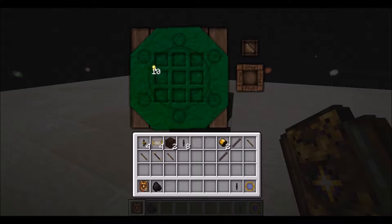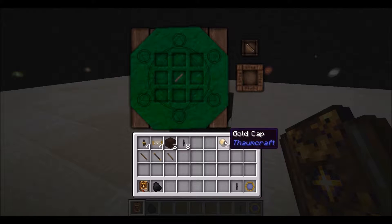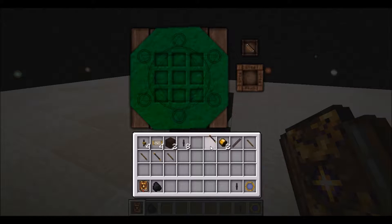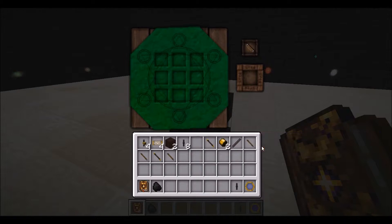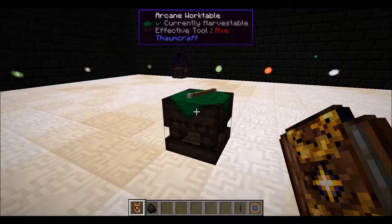Then you need gold caps. You need gold nuggets for that — five each — and you need two caps, obviously. So now once you have those, put your rod and your caps at either end, and you have a greatwood wand. Upgraded. It holds twice as much as the iron one. It's not filled yet, but I already have a filled one.